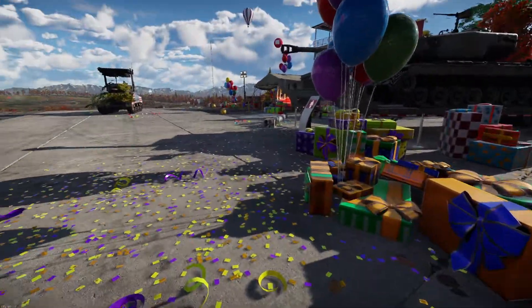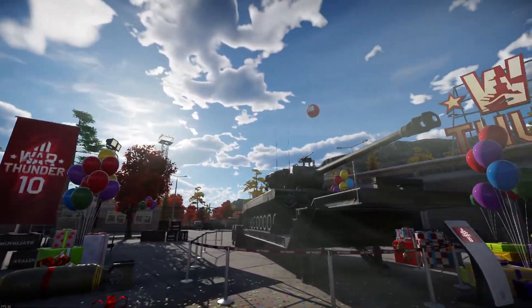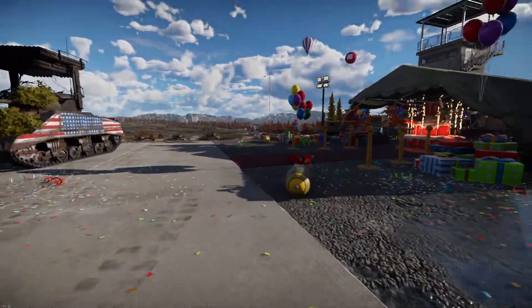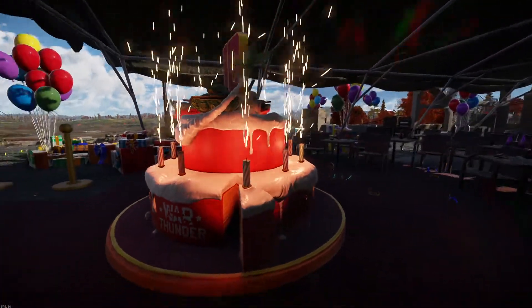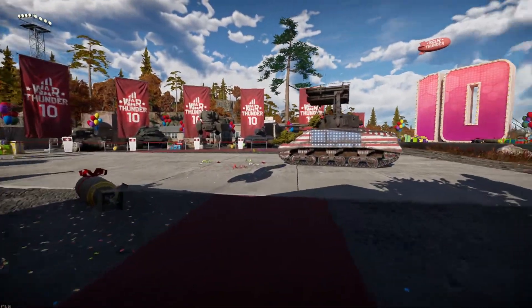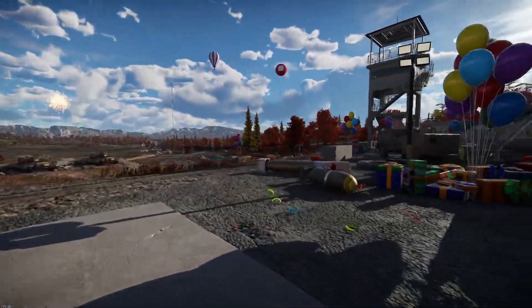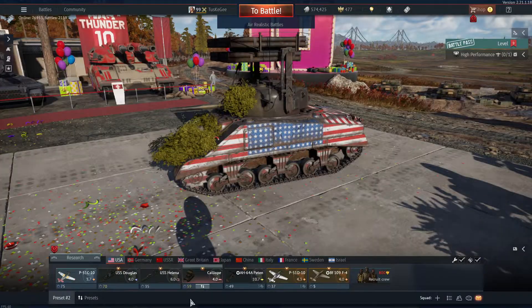We have tons of Christmas presents here. This is just one of my tanks, so the hangar looks like the regular hangar. And then they've got the awesome 10-year anniversary cake here. I am old guard, so it would have been cool if they did something special for the old guard, but it is what it is. Let's go to the next hangar — let's go to the ship hangar.